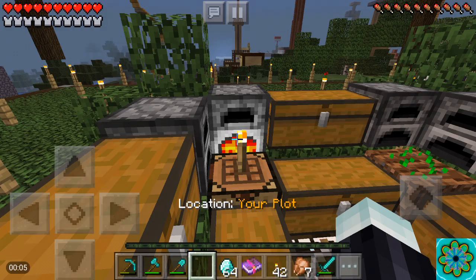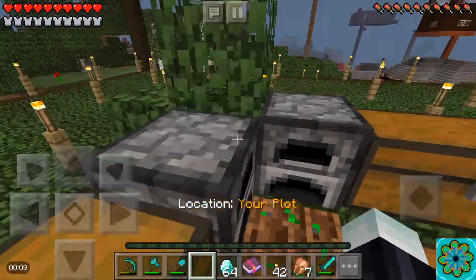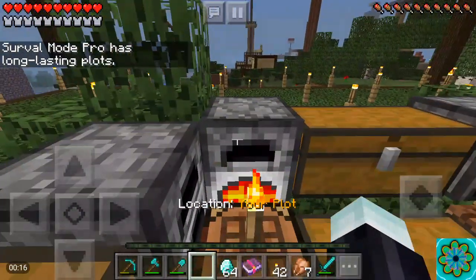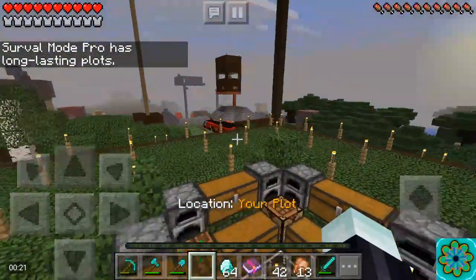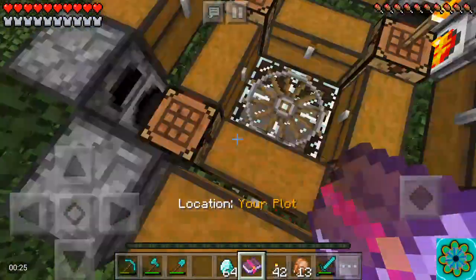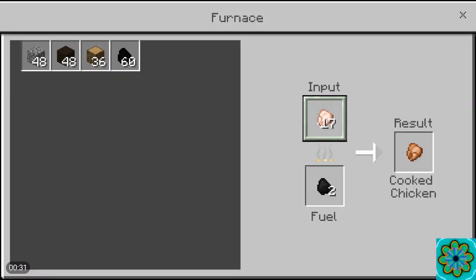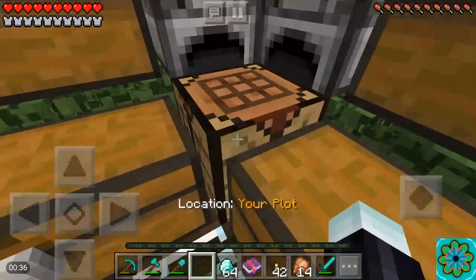Hello guys, I found another glitch today — I probably found it a while ago but I think I've now perfected it. I'm playing on the Lifeboat survival mode server. If you click on the compass you can choose which game you want to go to and come over to survival mode. This is another duplication glitch and it's pretty easy to do.